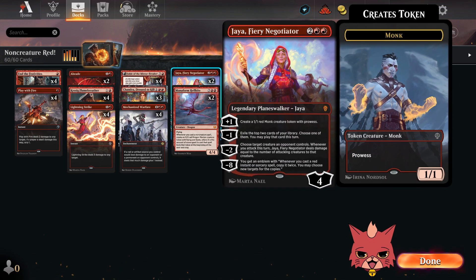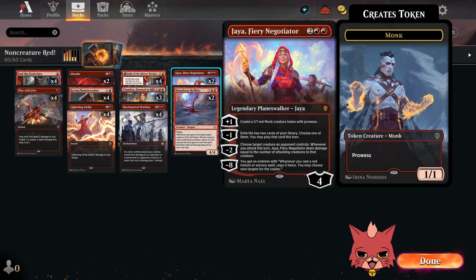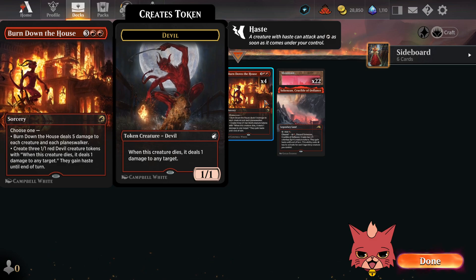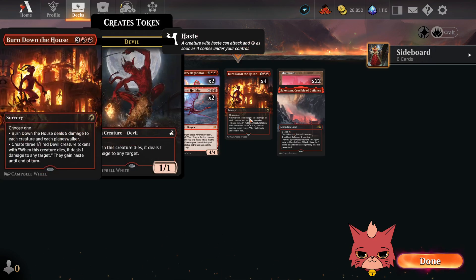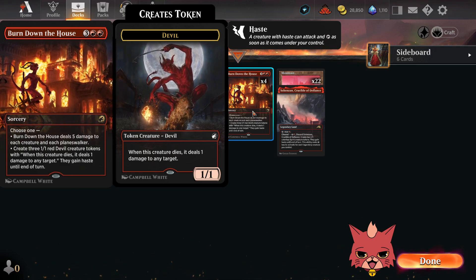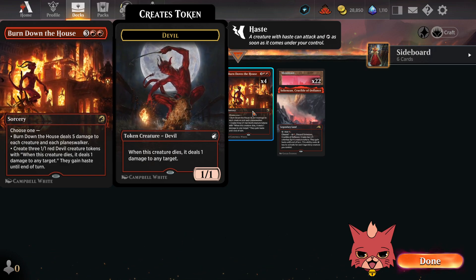We got a couple Jayas in here too. The minus one on Jaya is actually pretty great, and the minus two can do a lot if you have a couple monks on the board first — I think Jaya is kind of an amazing planeswalker, another one we don't see too often. On the very top end we're rocking all four Burn Down the Houses. I don't know if this is an aggro deck or a mid-range build, but either way I keep seeing enough soldiers that I haven't won against Azora's Soldiers for weeks — not a single match, multiple times a day.